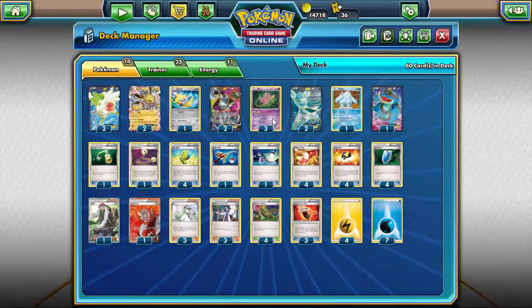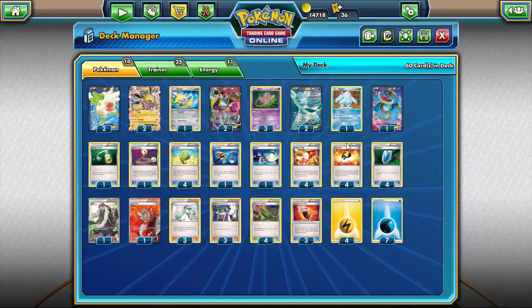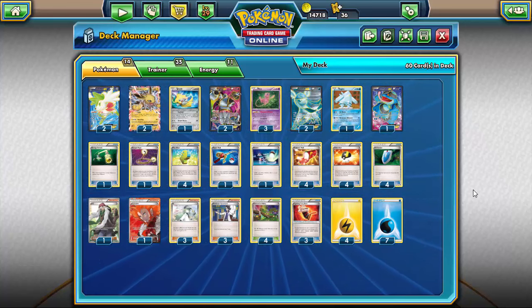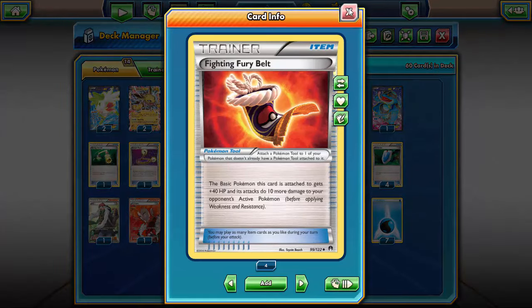Running four Dimension Valley — for Mew, if you have an Electric Energy and a Water Energy, that's just two energy, and with a Dimension Valley in play you can use Flash Ray, Stardust, Crystal Ray, Resistance Blizzard, and Quaking Punch. With just those two energies and Dimension Valley you have attacks from all five different Pokemon to lock your opponent, and that versatility is just absolutely incredible. It lets you have great matchups against so many different Pokemon and forces what your opponent is going to do.